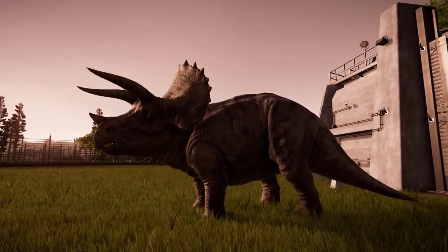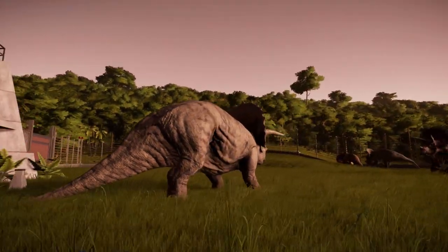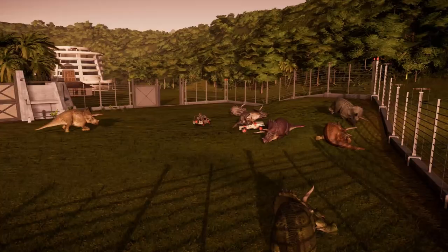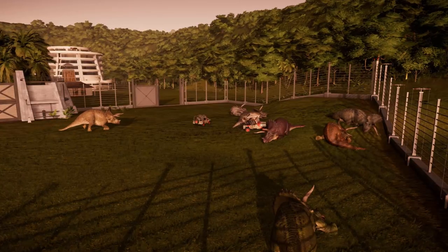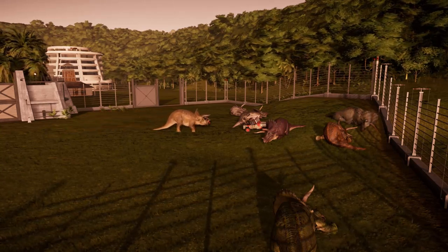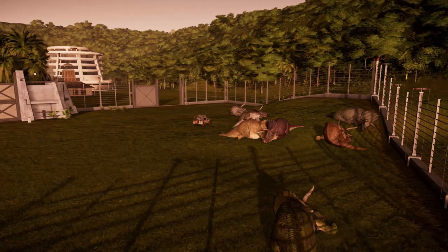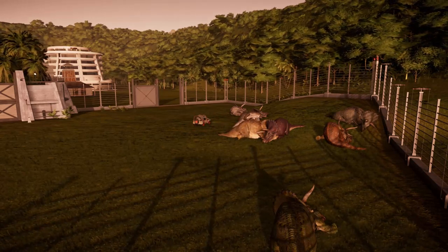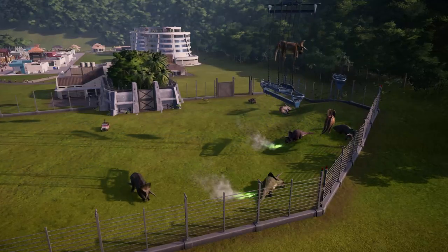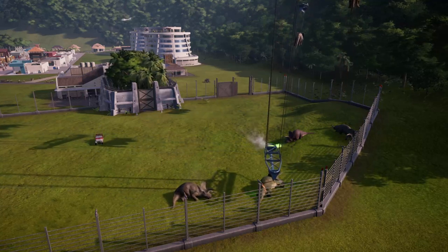Another small stampede happened, and one of the jeeps got hit by a running Triceratops. Luckily, this time it was not Ranger Phil who was involved in the accident — it was his brother Bill. In the end, he only needed a few stitches, and as time went on, all of the Triceratops were successfully sedated. Due to the large amount, the process of sedation took longer than normal, but finally the dinosaurs could be transported to their new home.